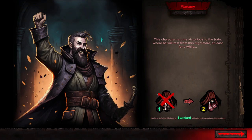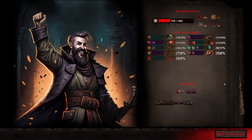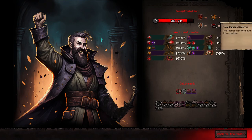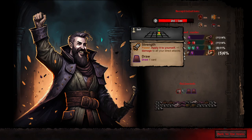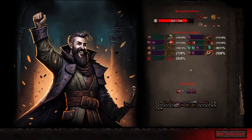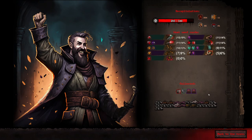This character returns victorious to the train where he will rest from this nightmare, at least for a while. We've defeated this boss at standard difficulty and have unlocked the next level. Total damage done, highest damage attack, highest total damage in a single turn, total damage received during the expedition. Most used cards based on percentage.